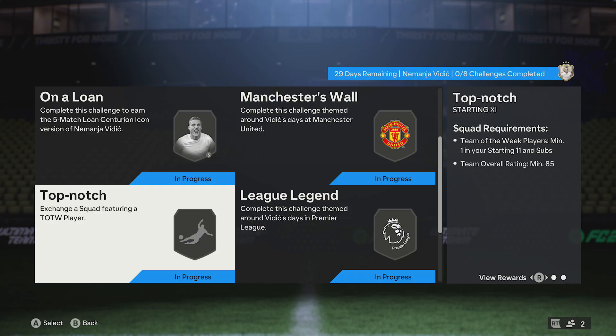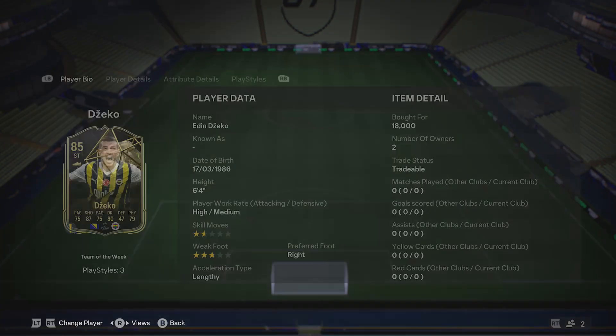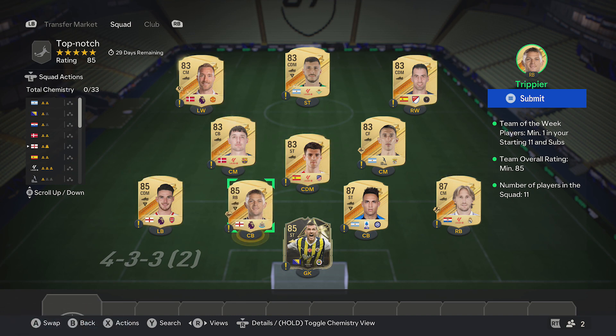Jumping into the next team now — for this one, 85 for the rating, also requires a team of the week card. First, pick up the cheapest 85-rated team of the week cards around 18k. Then pick up two 87-rated cards around 18k each: Modric and Martinez. Then pick up two 85-rated cards around 7.5k each: Trippier and Rice. Then the rest of the team, just pick up 6 83-rated cards around 1.2k each: Christensen, Morata, Di Maria, Busquets, Rodriguez, and Eriksson — and that completes that team.